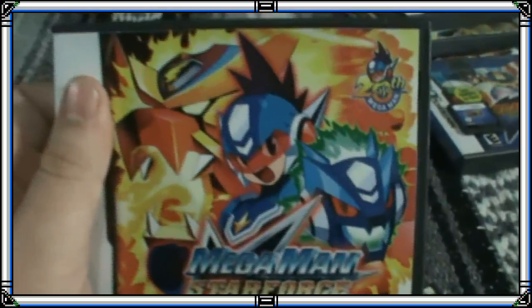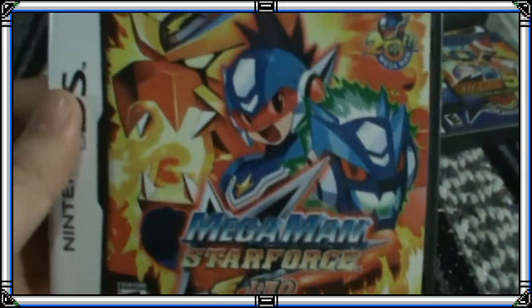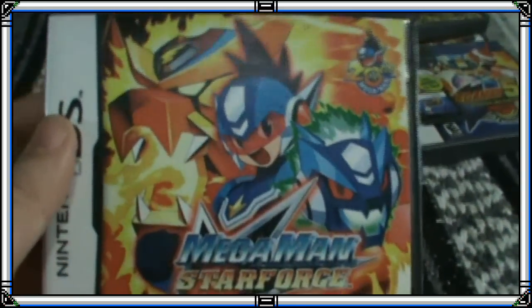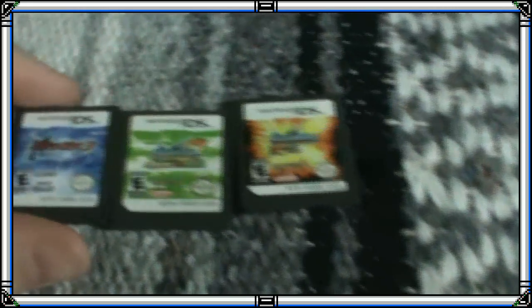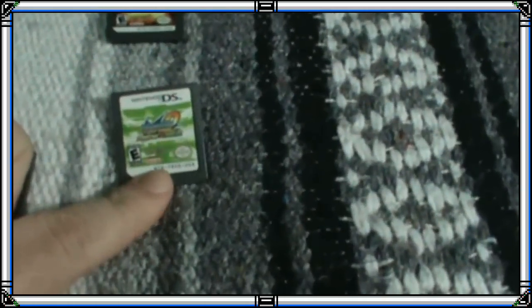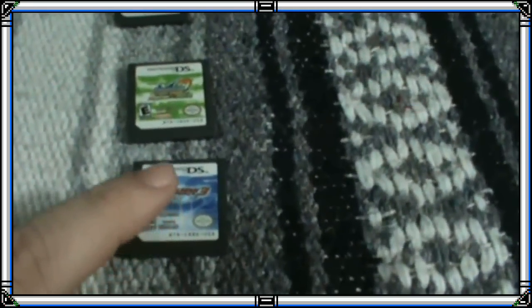También compré en un lote tres juegos de la saga Star Force: el Star Force 1 versión Leo, el Star Force 2 Zerker Cross Ninja, y el Star Force 3 Black Ace, todos en perfecto estado. Los compré solo los juegos sin caja, así que les fui consiguiendo sus respectivas cajas y les imprimí sus carátulas. Lo más difícil de las carátulas de DS es encontrar la ilustración del lomo. Si alguno conoce una buena página para conseguir capturas e impresiones de diferentes juegos de DS, por favor déjenlo en los comentarios. Yo generalmente busco en Game Facts o The Cover Project.